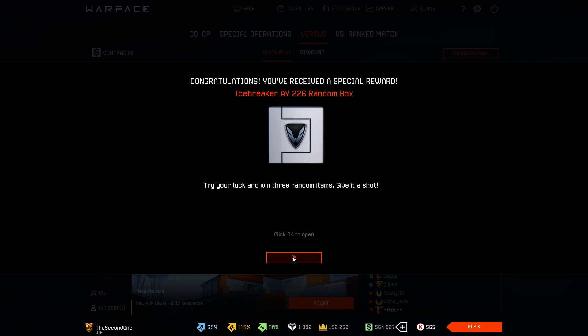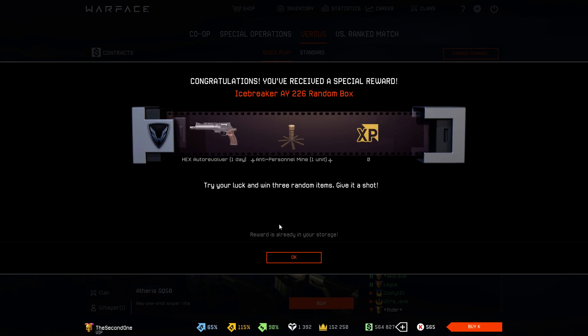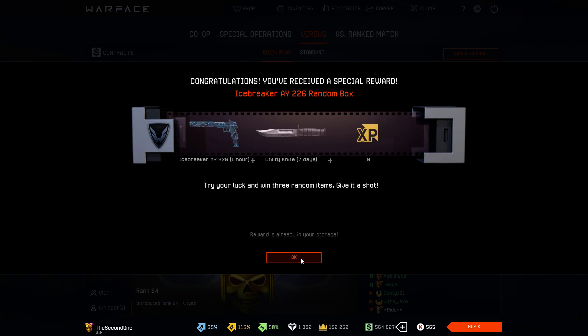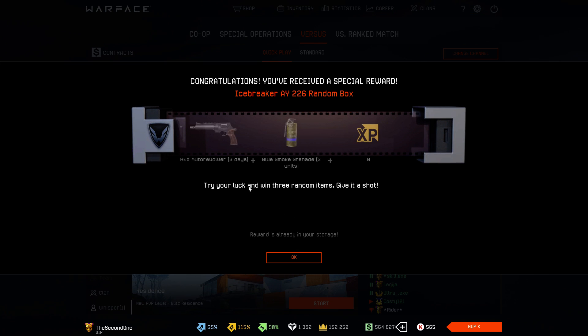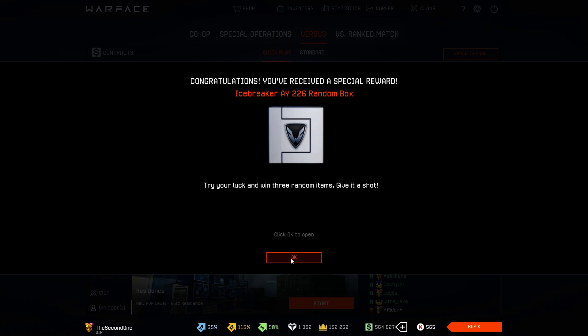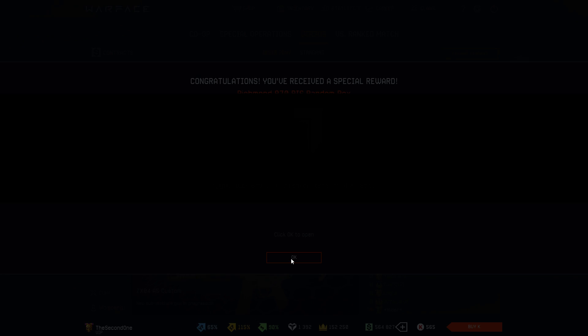Icebreaker AY 226 — I think it's the last box. Maybe we have the TWM boxes as well, but let's see the AY boxes. We get X Auto Revolver — not so interesting. Next box, we get the AY for one hour. I can get the AY in the Icebreaker Hard Mission for one day, so I don't need it for one hour. X Auto Revolver for three days. Next box — again X Auto Revolver. Warface, give me something good. And again X Auto Revolver.